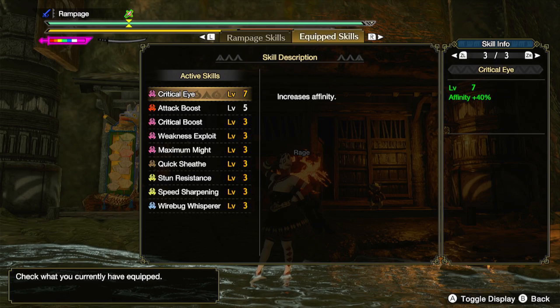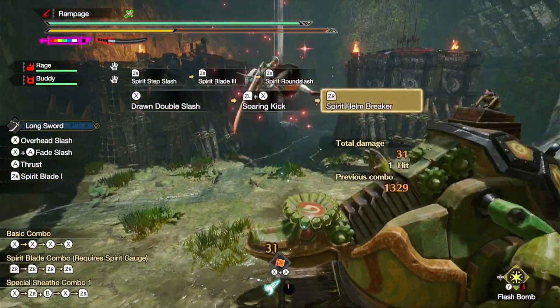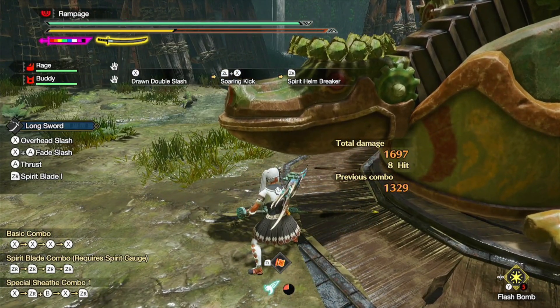So I used to think that this was the best build with Critical Eye level 7, Attack Boost level 5, Critical Boost level 3, Weakness Exploit level 3, Maximum Might level 3. And it does 1,697 damage.